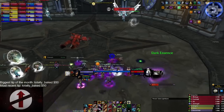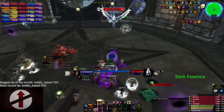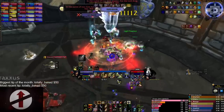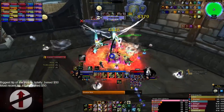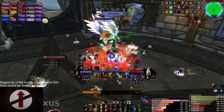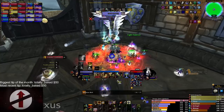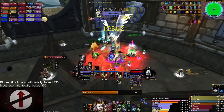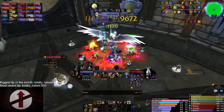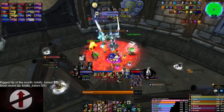Now for what is probably the most fun fight as a Warlock — especially Affliction Warlock — the Twin Valkyrs. You're fighting Fjola Lightbane and Eydis Darkbane. The room has four portals: two light essence and two dark essence. Dark essence makes you deal more damage to Fjola Lightbane; light essence makes you deal more damage to Eydis Darkbane. Rather than covering every strategy, I'll focus on maximizing DPS.